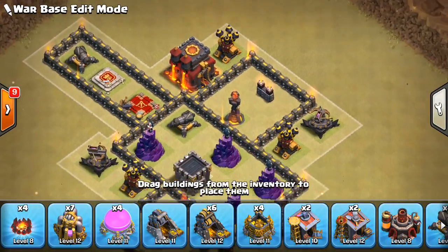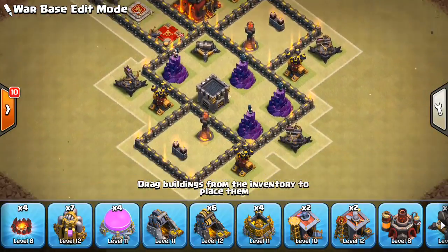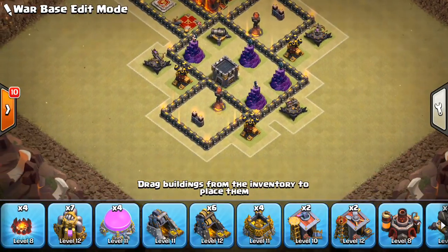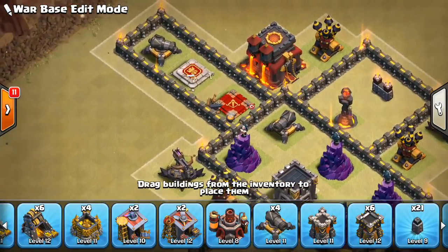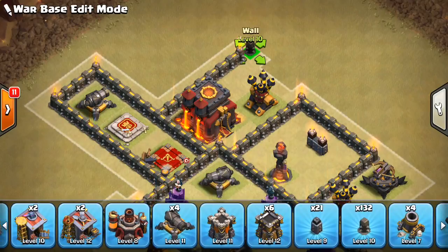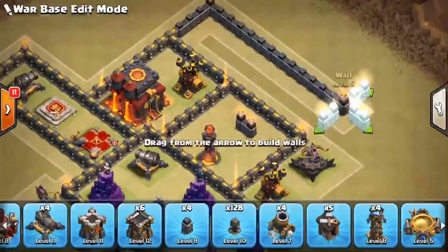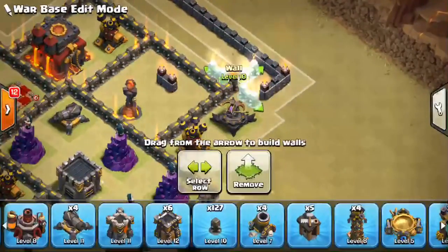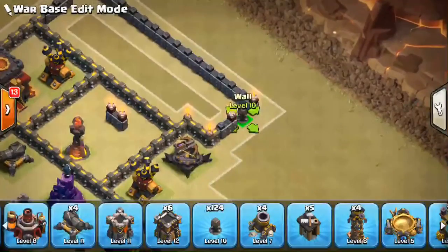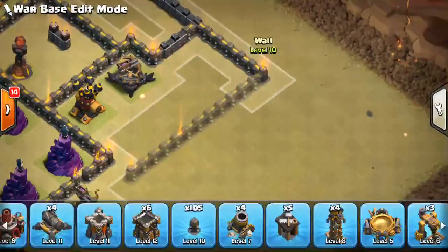I'm going to put the town hall over here as a kind of buffer building and have the air defense be a little exposed — that's not going to make too much of a difference. The buffer with the town hall looks great. From here we can make a few compartments by the queen's area. I like just filling in the compartments to see what I'm working with before putting anything else down.